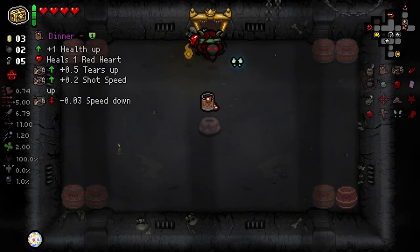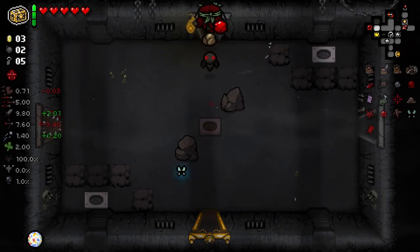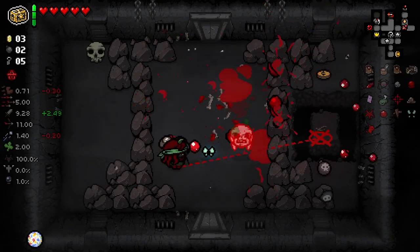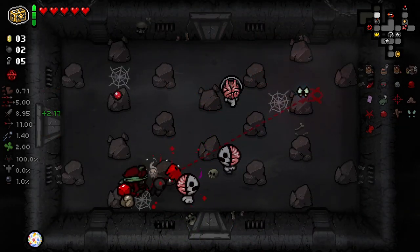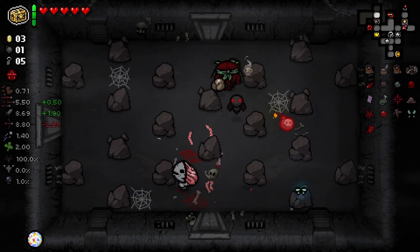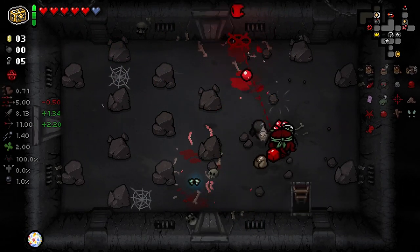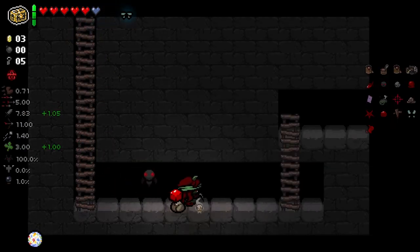Pop in here - we got that or Dinner, I think I'm just gonna take Dinner. Tears and shot speed sounds good to me. We got another weird wisp - I do not know this wisp. There's two things in here apparently, a crawl space and all - we got both of them! And we got a black market which could be intriguing. Black markets - I've seen a few that are not so good.